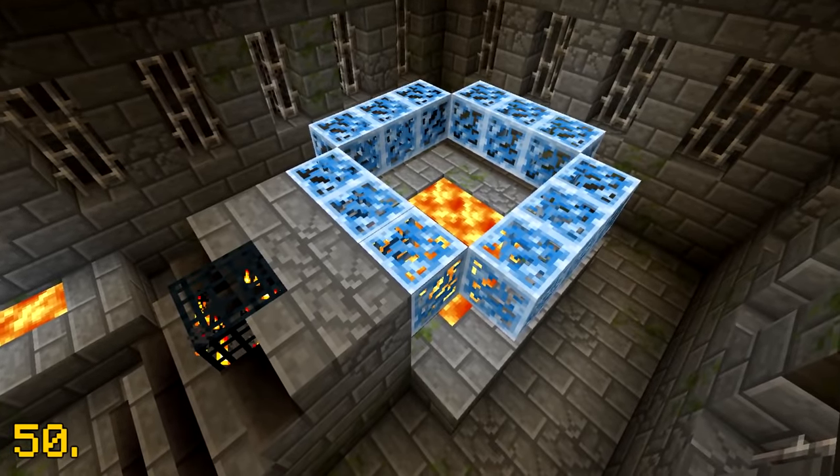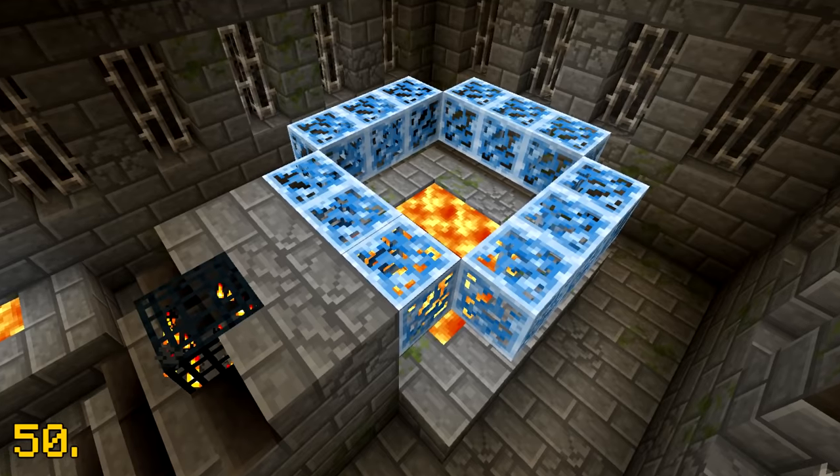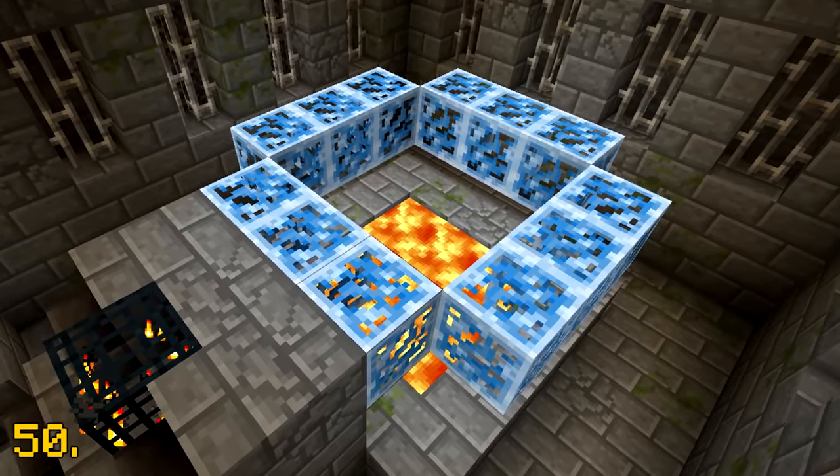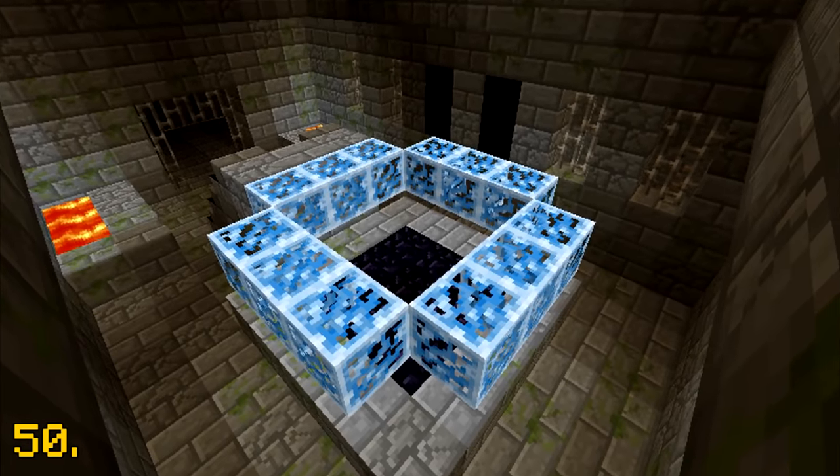When end portals were first added into Minecraft, they originally appeared blue with transparent patches. I'm not gonna lie, they look kinda cool.